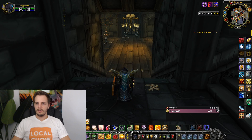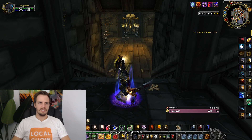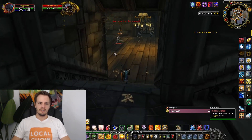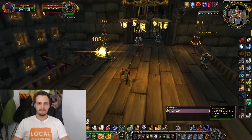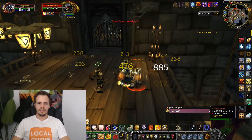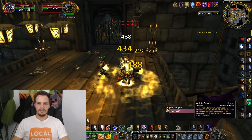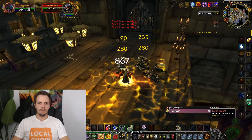First things first, I'm going to go ahead and buff up: Seal of Command for the cleave, Blessing of Sanctuary for the little extra stats. Let me start this timer here — there we go. Plus, in addition to the stats, I get a nice little refund in mana anytime I block, parry, or dodge.